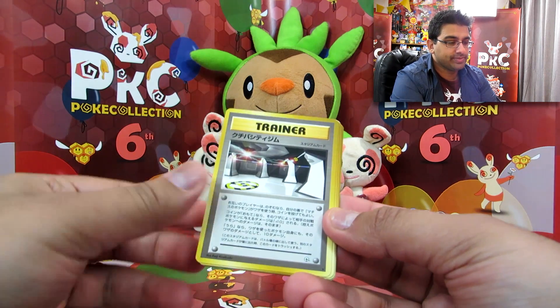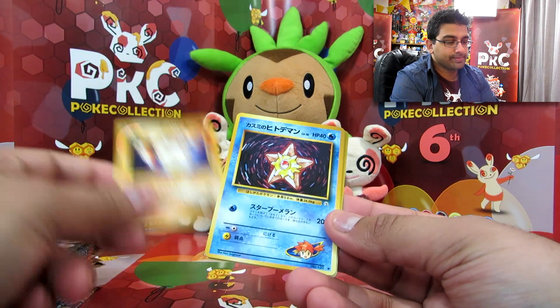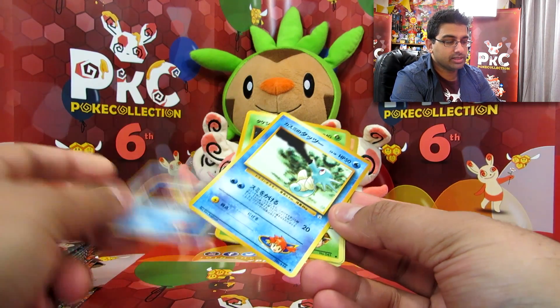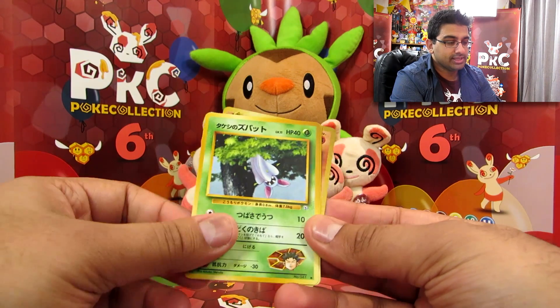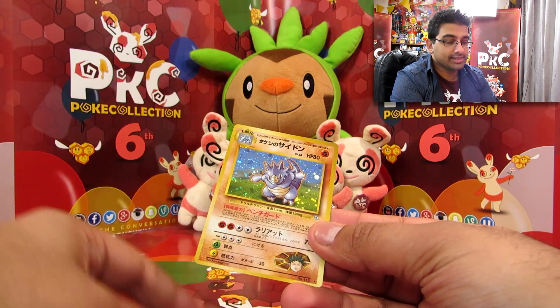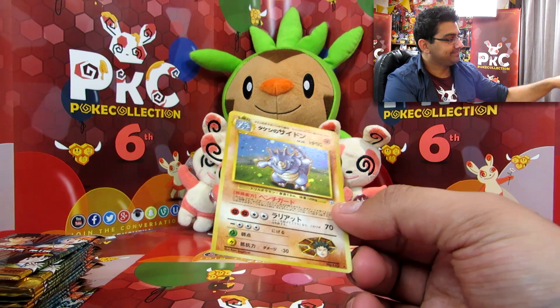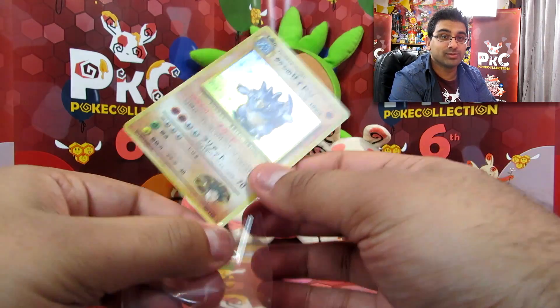We've got Surge. Gloom. A Primeape. Staryu. Horsea. Zubat. Poliwag. And a holo — Rhydon. This is making me all happy and warm and fuzzy inside.